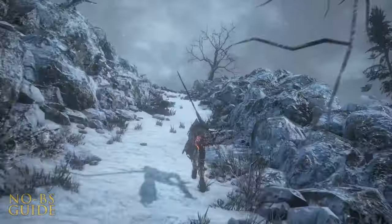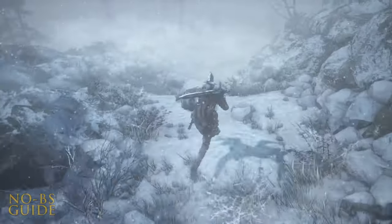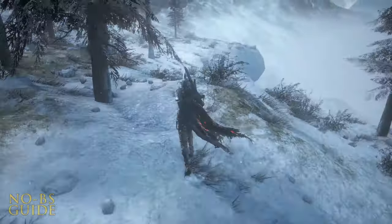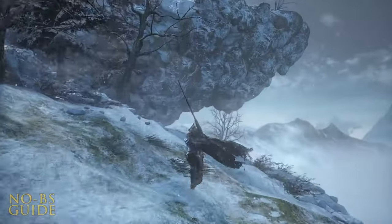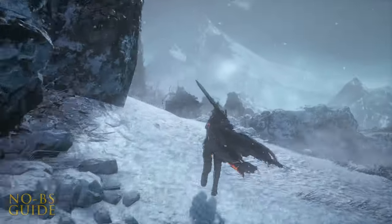Make your way up this slope, deal with the enemies, and grab the Follower Javelin at the end. Head back down. This guide is great if you are double-checking to make sure you didn't miss anything, or if there's a specific item you just can't find. I found it all for you, and had fun doing it, so rest assured.